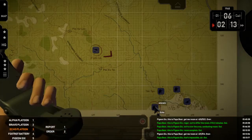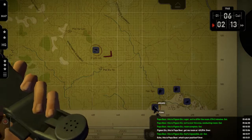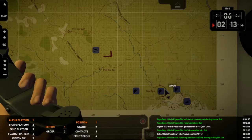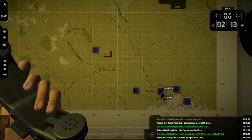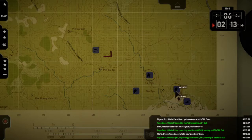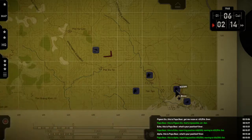Echo — position. Over. Papa Bear, this is Echo — reporting position 4-4-8-5-4-9-8. Alpha — position. Over. Papa Bear, this is Alpha — reporting position 4-5-3-5-5. Moving to 4-5-5-1-8. Out. Bravo, this is Papa Bear — what's your position? Over. Papa Bear, this is Bravo — our position is 4-5-9-5-5-0-5, moving to 4-3-7-5-5.